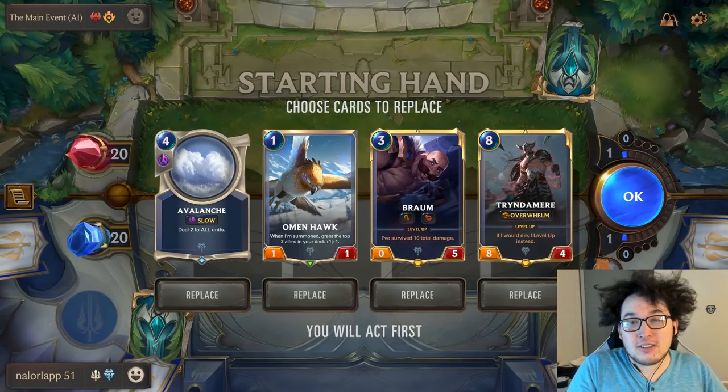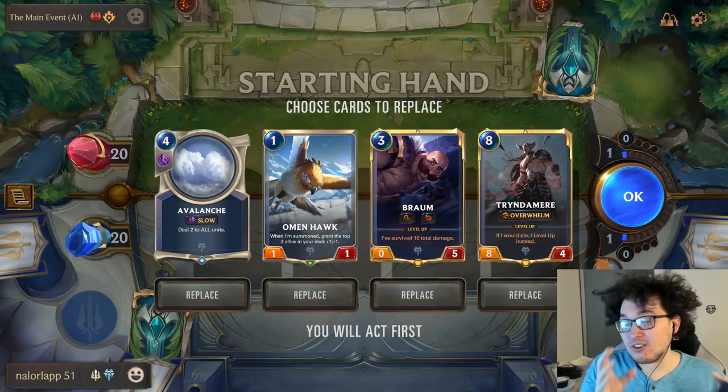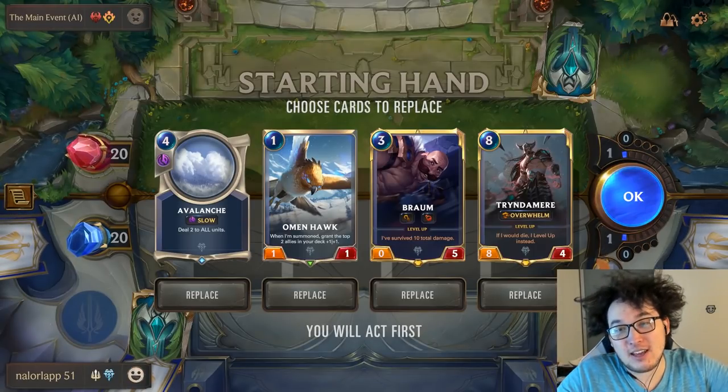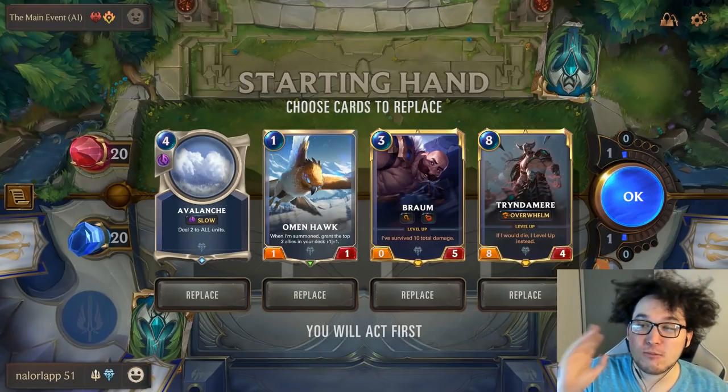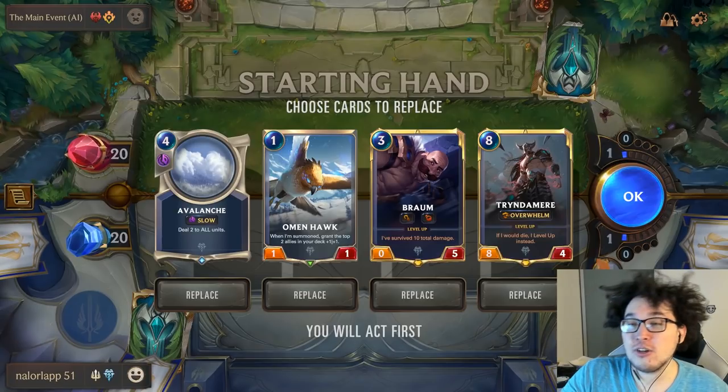The ability to choose, depending on matchup, attack token, and a lot of other factors, as well as what else is in your hand — which cards you want to start the game with — will have a huge impact on the outcome of the game. We're going to break that down with several examples.